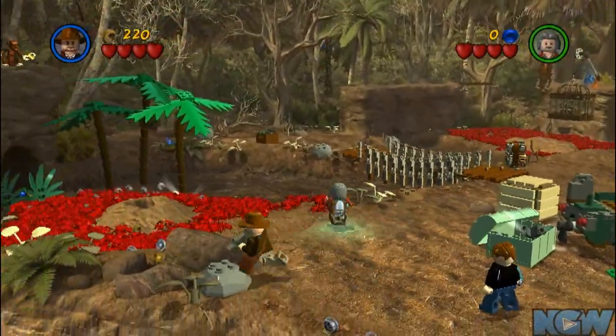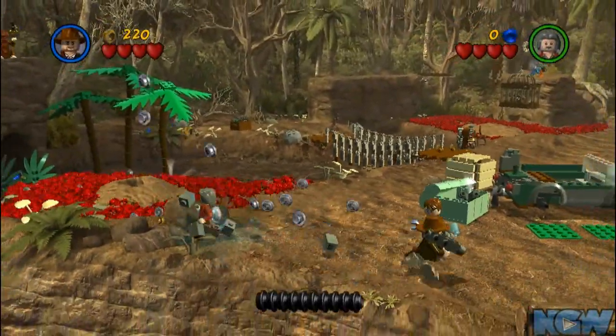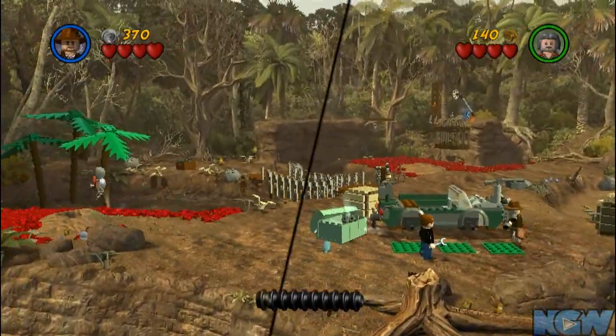Anyway, you need to get the bazooka and shoot that, then the guy — I forgot that guy's name — but he has a crystal skull. You need to go over there and get the banana.